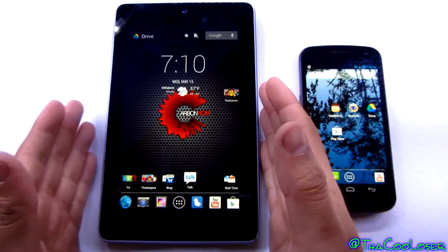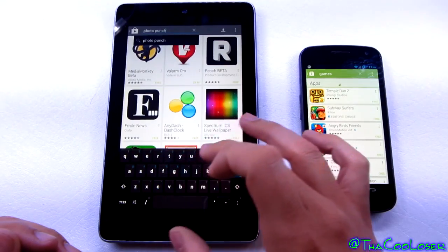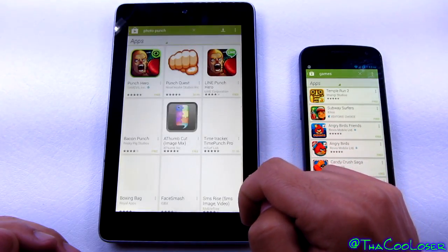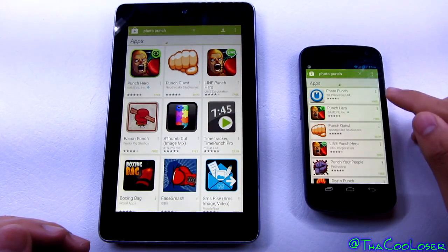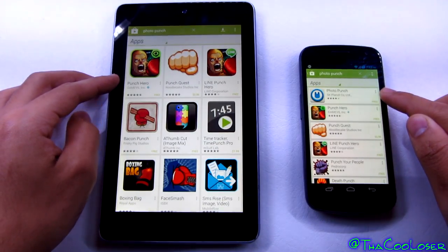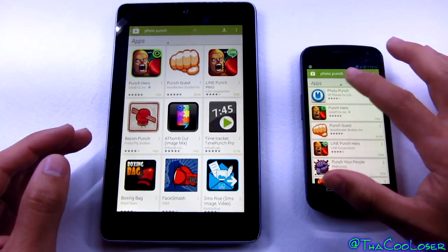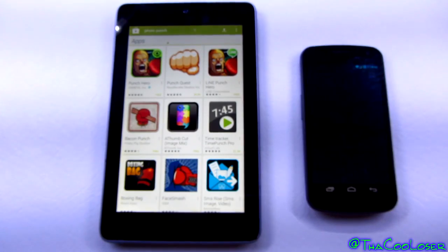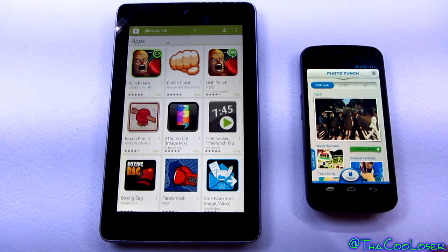It will launch and work it through here. Let me search for an application that I know does not work for this tablet — Photo Punch. Let's go to apps and go into Photo Punch. You see Photo Punch does come up on the phone, but it's not available on the tablet, so it's not going to show something that won't work for your device. Open up Photo Punch, press install, press accept, and now we have Photo Punch. Let's launch it — as you see, it works and we're able to use it.